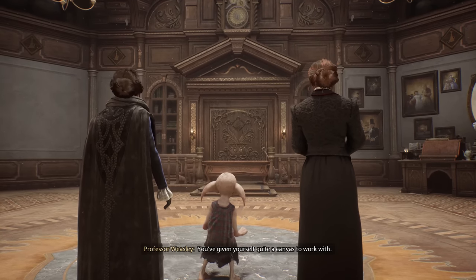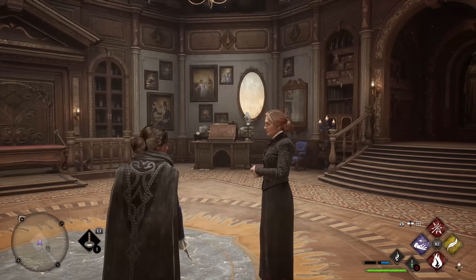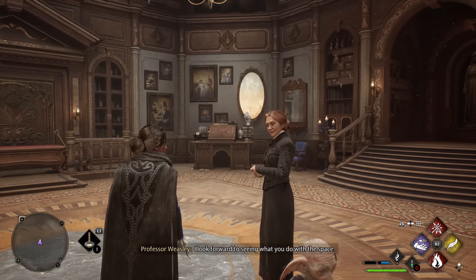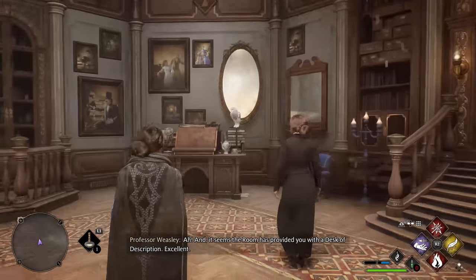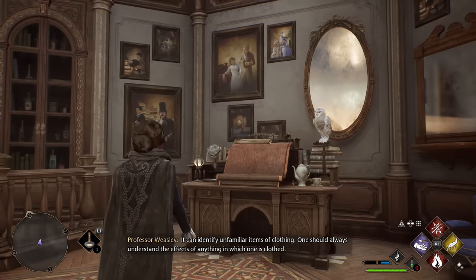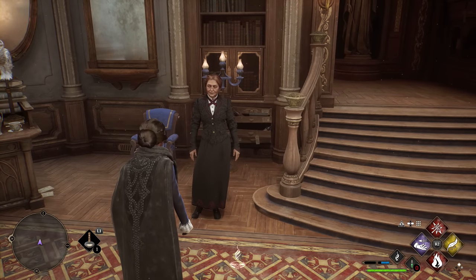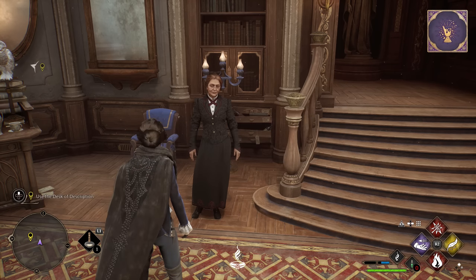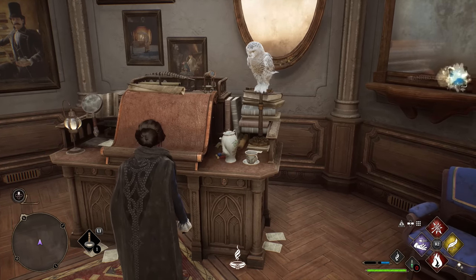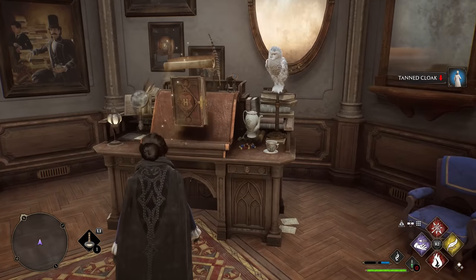You've given yourself quite a canvas to work with. I look forward to seeing what you do with the space. It seems the room has provided you with a desk of description — it can identify unfamiliar items of clothing. One should always understand the effects of anything in which one is clothed. If I unlock the desk of description and use it to reveal magical properties... okay, I have some unidentified gear, how convenient. I think it's like the blue piece. That's all it does — it just tells you what it is. It's basically saying 'hey, you should sell this.'